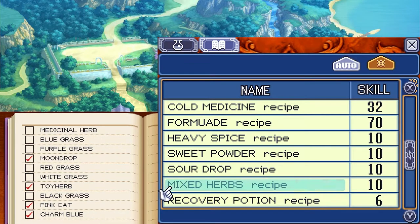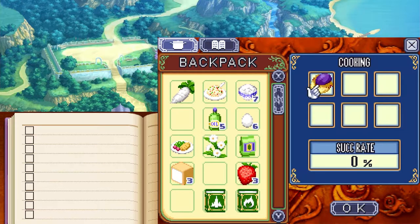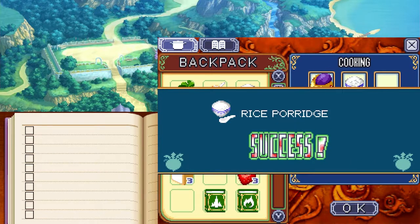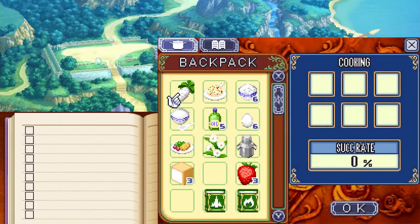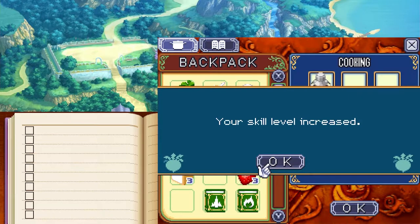Mixed herbs is a level 10 recipe we didn't have the recipe for. We're going to take our second hot hot fruit, a thing of rice, and the mixed herbs we just made to make rice porridge. Here in the pot, take one milk of any size and one rice — depending on which milk you use it will be a different level — to make milk porridge. Skill increased!